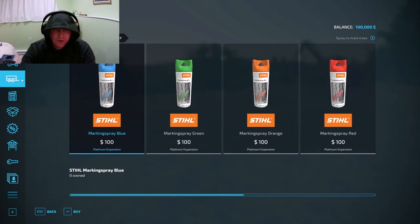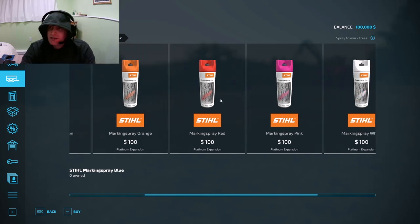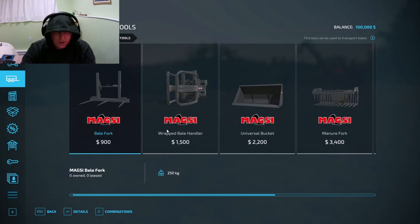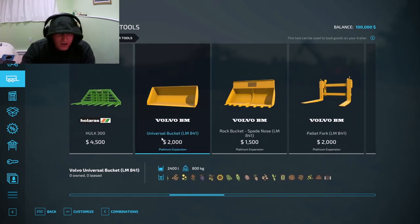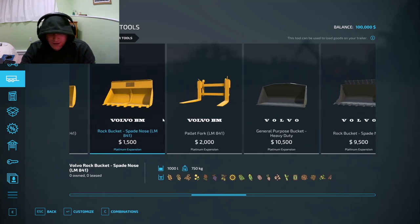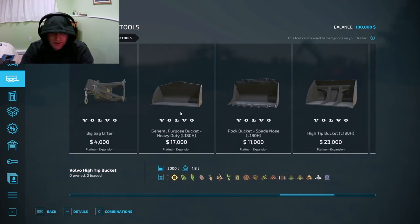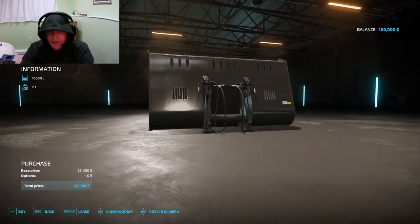There are spray cans so you can mark your trees, which is really cool and adds to the realism. Each color means something different about the tree — like marked for this season, marked for next season. Some colors indicate diameters; it just depends on where you're working. Looking at wheel loader additions under Platinum Expansion — a Volvo bucket, and some bigger ones: three thousand, five thousand, even ten thousand liters. I like that bucket.